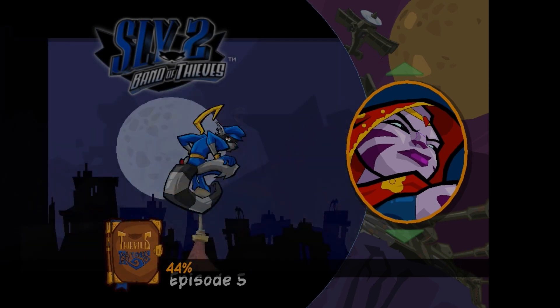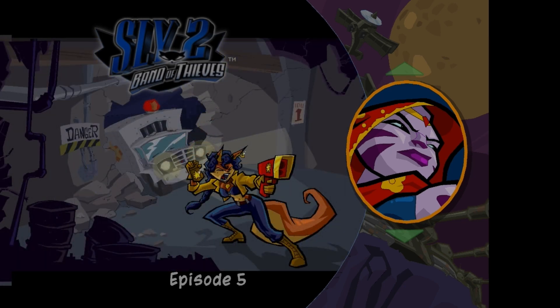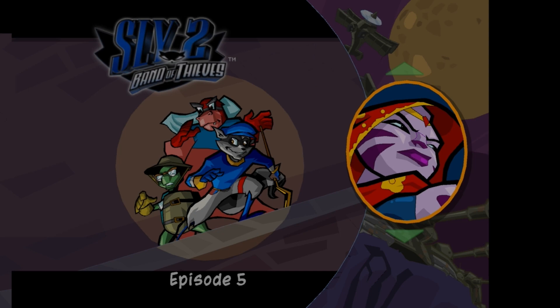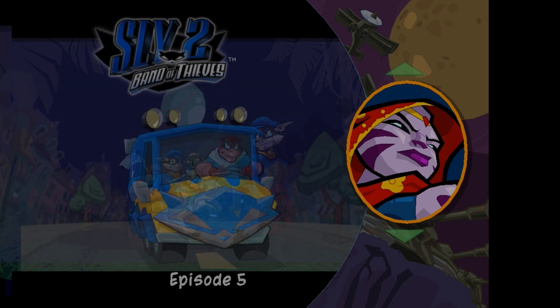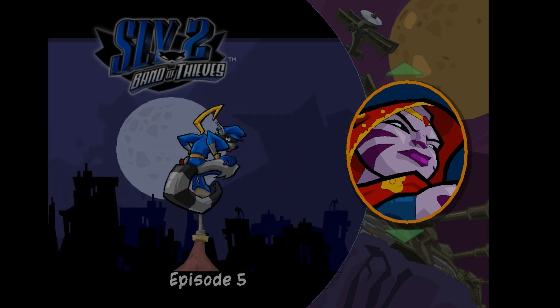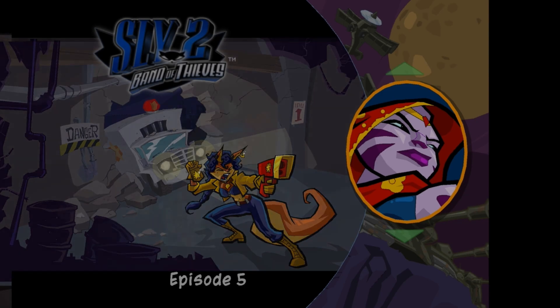Alrighty then. Why is Neela the icon here? What's going on? Eh, I guess we'll figure it out. Alrighty guys, that'll do it for this episode of Sly 2: Band of Thieves. Hope y'all enjoyed breaking Sly and Murray out of prison and escaping the Contessa. Stay tuned next time — we're going to see what's up with Neela being in the icon. Thanks for watching, guys, and I'll see you next time. Later!